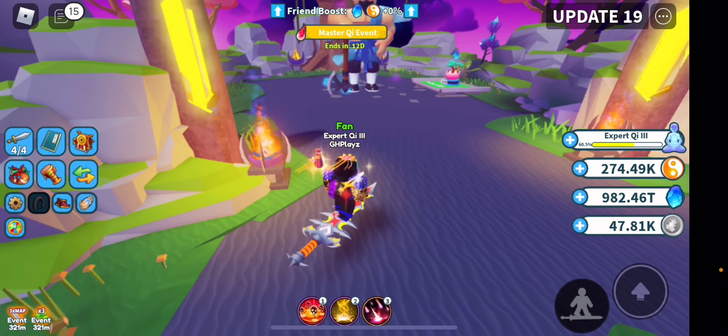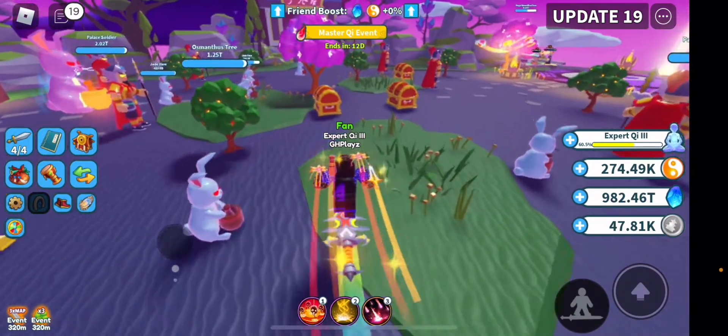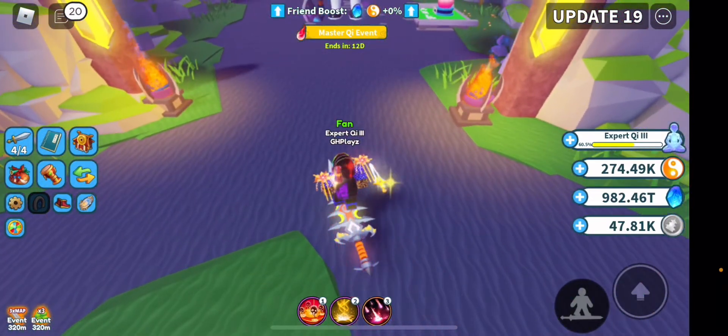I literally made 982 trillion spirit stones in about eight hours of AFK. If you're struggling to make spirit stones, go to the Discord server, look in 'looking for a team,' and there are loads of people sharing private server links for AFK. You can also find good players there to help defeat the lord quickly. If you haven't unlocked the lord yet, you can AFK solo. AFK is very key — save up, hatch for 24 hours straight during the luck event, then repeat the cycle.